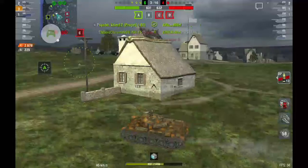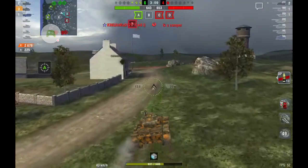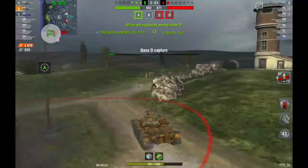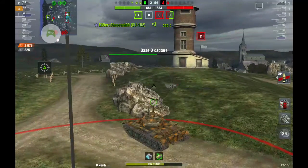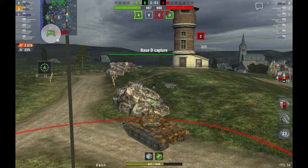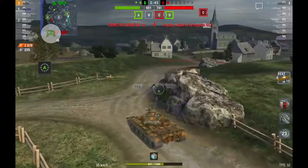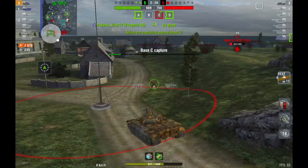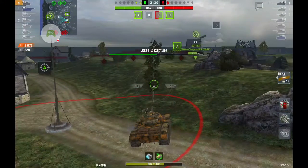Heading for D. We're down by two tanks now — they killed that one-shot Emil. He's not too happy, as you can see from the remarks. This is the second cap I've hit; cap D was capped by us but we lost it to the reds, so I'm recapping D. If those guys don't take out that heavy, I could run around here all day and keep capping and hopefully win this battle. Our Progetto is dead.